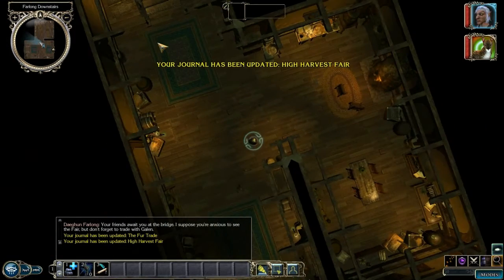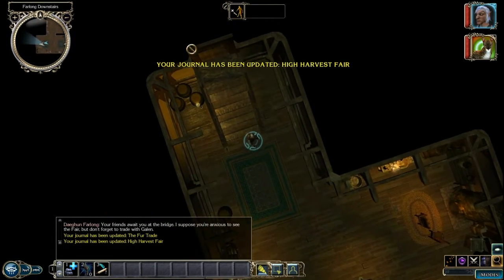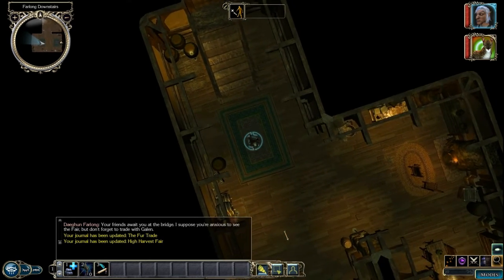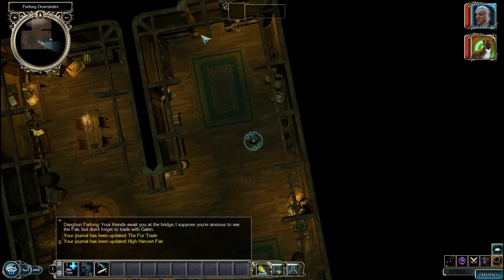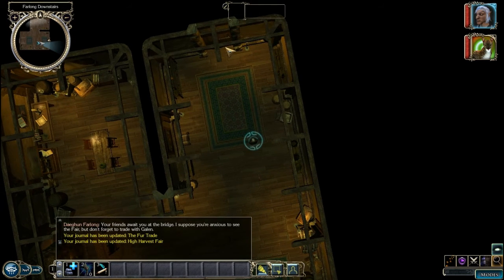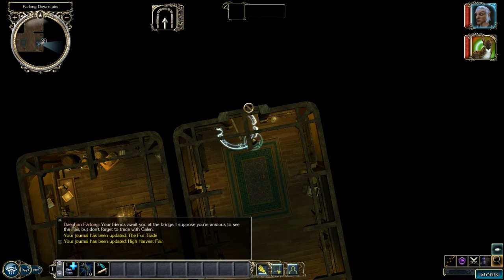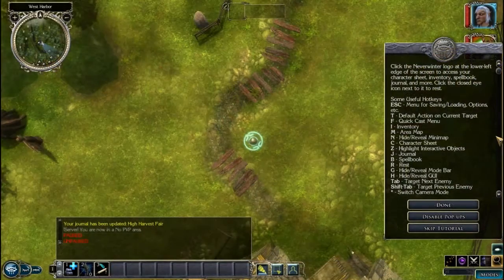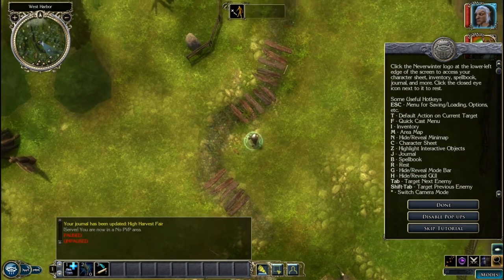All right, up these stairs. I'm not allowed through — oh, the door would help. Go through the door, there we are. So this game is top-down, made by Obsidian. The only notable Obsidian game I can remember playing recently is New Vegas, and that was full of bugs.